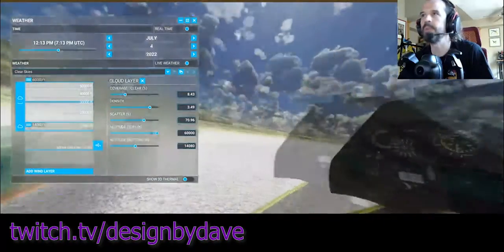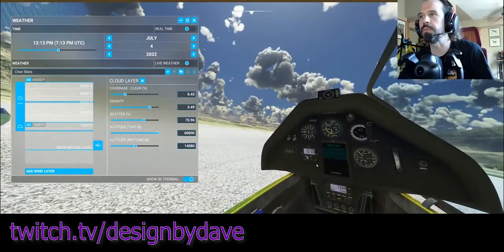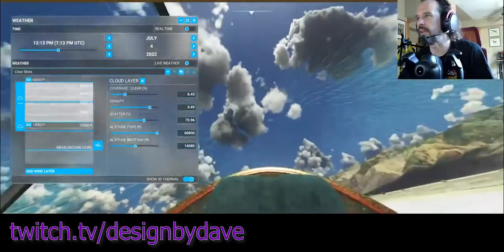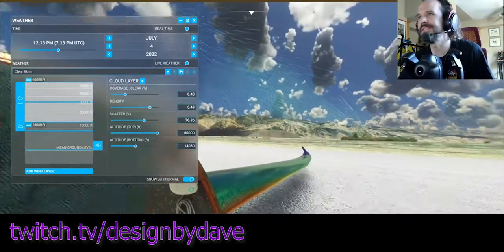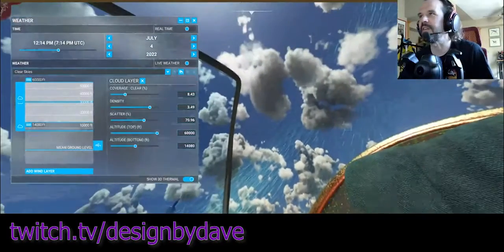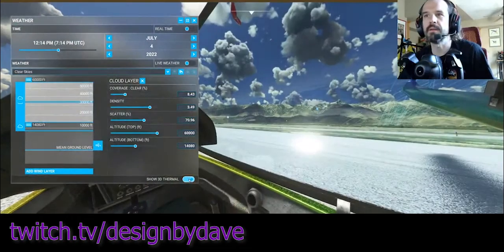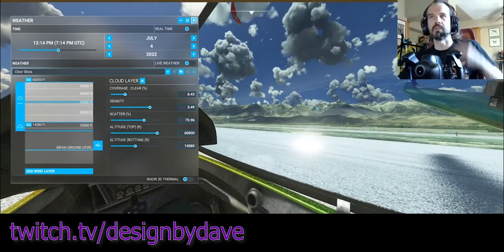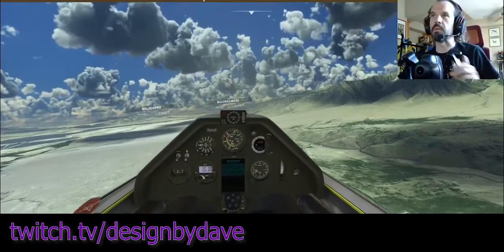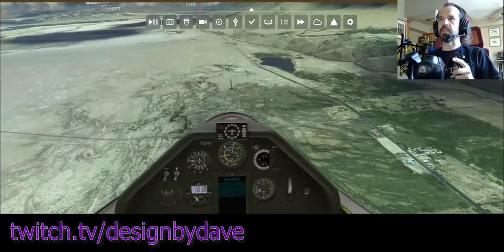Looking at what we have now, that looks pretty good. We can turn on the 3D thermals and start to get an idea — oh yeah, there's a big boomer over there, and another one over there. You can see them feeding the cloud. I'll turn those off though because that's kind of cheating. Let's go fly — we're still paused, so I'll unpause, put the nose down, and get some airspeed.